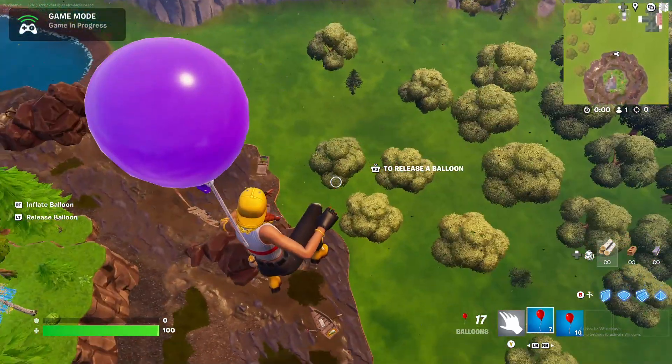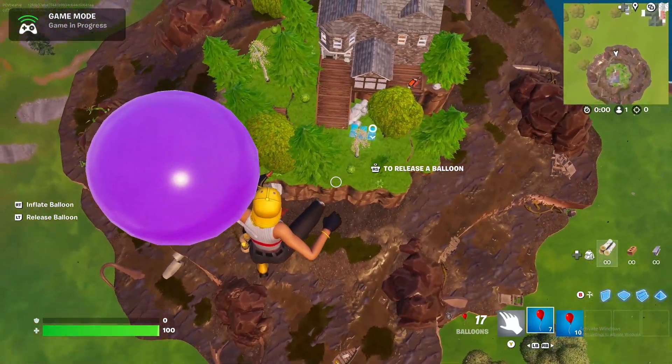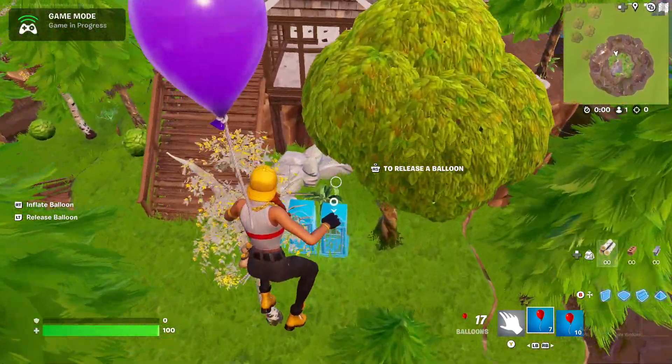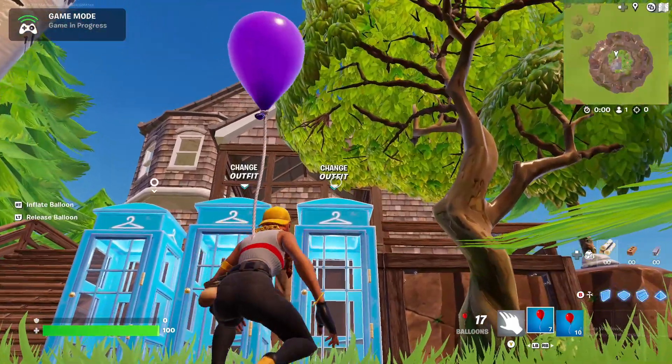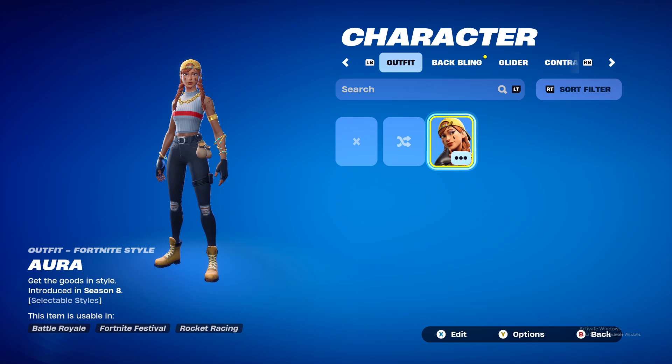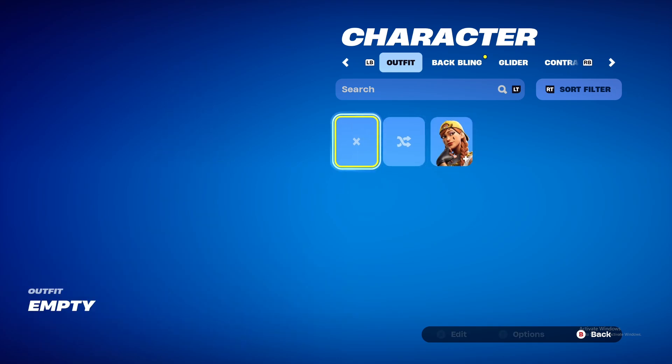Try not to die — if you die, you have to restart. Come to these changing booths and pick the one that's shining right here. You see the one that has this? Come to it, go inside, and change your outfit. You can change your outfit to anything.